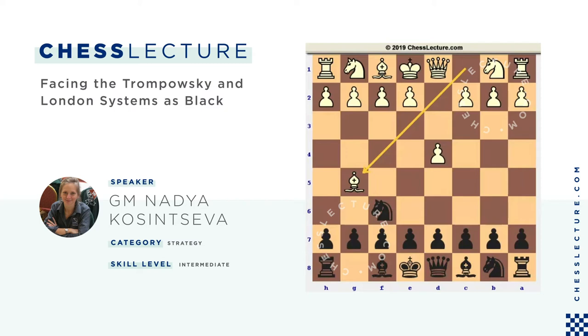Instead, I suggest considering D5 for black. This move is pretty solid — black takes the center and it prevents white's play with E4. Now the main line for white is Bxf6. It seems logical: white moved the bishop to G5 to attack the knight. If he postpones this exchange, black can still play Ne4, or guard the knight with Nbd7 or e6. So Bxf6 is the main line.